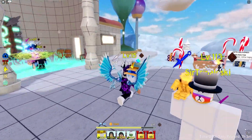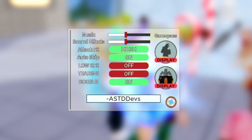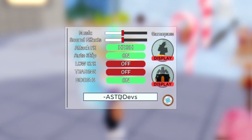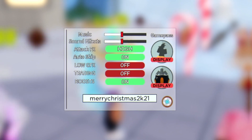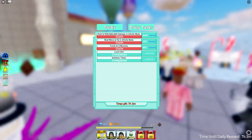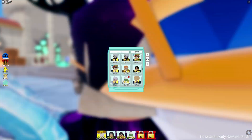Next we have the code 'astddevs' — go ahead and redeem that for 500 gems, 500 gold, and an EXP item. Then we have the code 'merrychristmas2k21', which is the final code for today — that one gives some gems and a six-star EXP item as well. That's all the working codes right now in All Star Tower Defense.